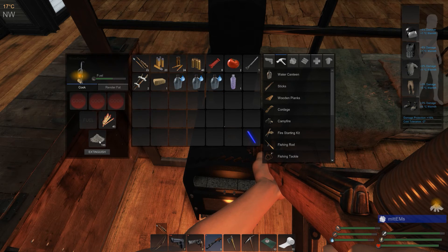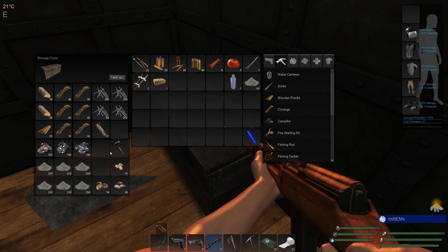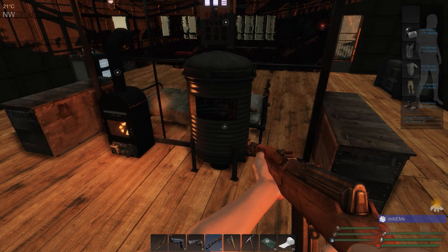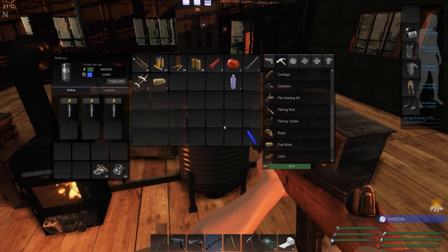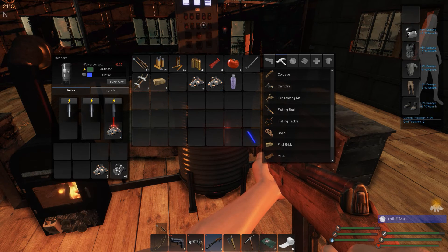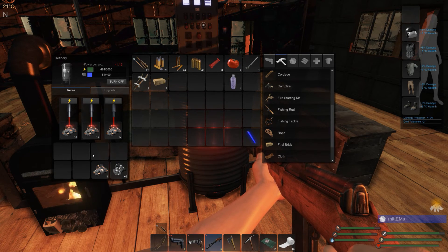We've got some water from last night and a bit of ash. Let's put the ash away - we've got a lot of ash in here so no need to worry about that. We'll just make another fuel brick and keep the two on us. I've got a bottle of berry water, a couple of tomatoes, and some protein bars. If the fire goes out I'm not going to worry too much. Let's get some refining going - we've got a bit of power and the solar panel should start kicking in now. I've only put 12 of each on.